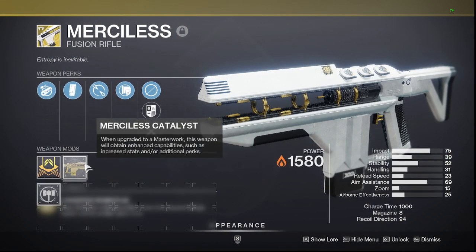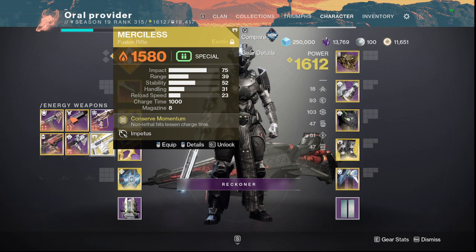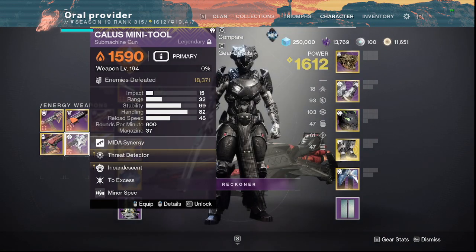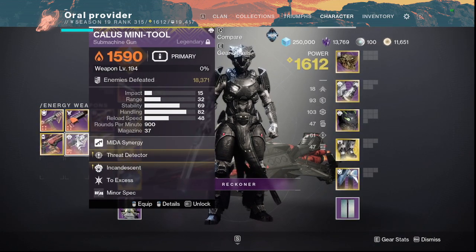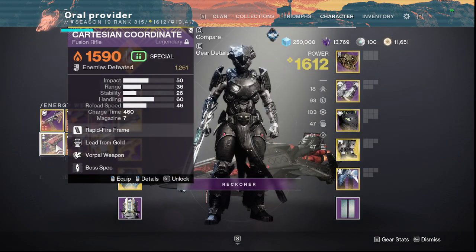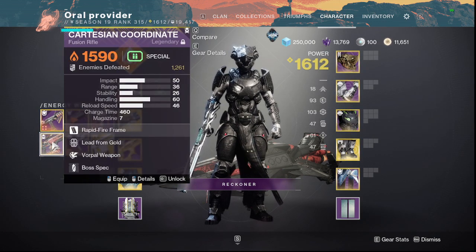Merciless is a very good option for next season — Day 1 or any end activity, really. It's an amazing exotic fusion rifle in general. The Kalos Mini Tool is obviously on here because it's so good for add clearing and everything — an amazing SMG. Cartesian Coordinate is also worth having if you like it — it's a great fusion rifle for continuous sustained damage and is very fun as a special for heavy encounters.